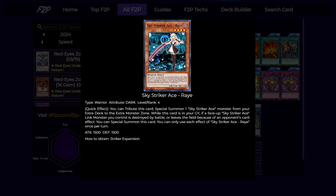Skystriker Ace Ray is the only main deck monster that we are playing. If you're playing the expensive version you could theoretically play hand traps, but I elect not to even in the expensive version because I think it is more consistent to play more spells, so you can use the good effects of each of your Skystriker spells. Ray has two effects: it has a quick effect to tribute itself to special summon a Skystriker Ace monster from your extra deck to the extra monster zone.